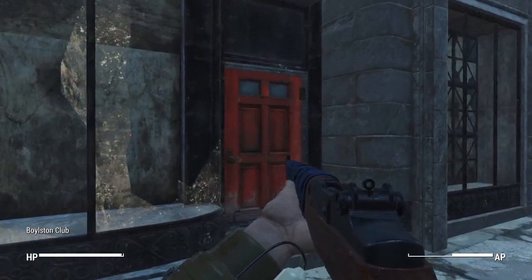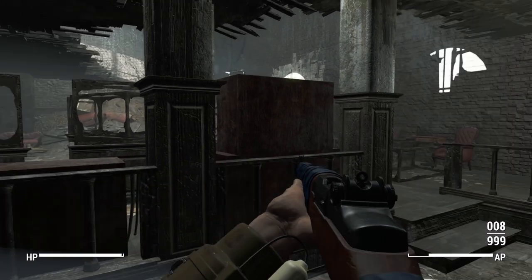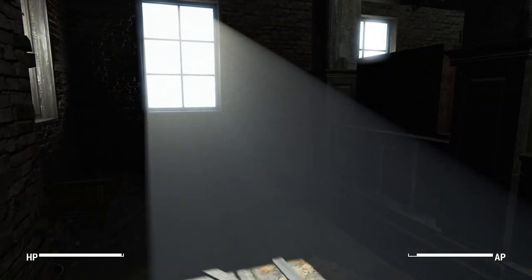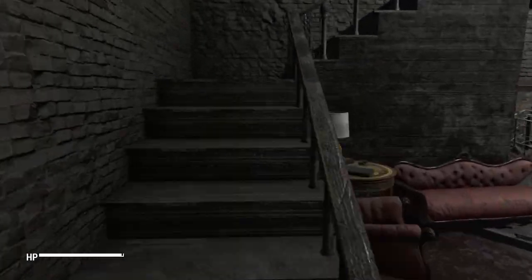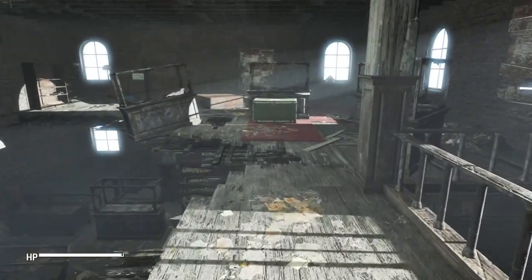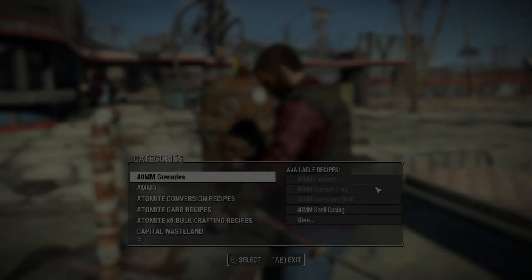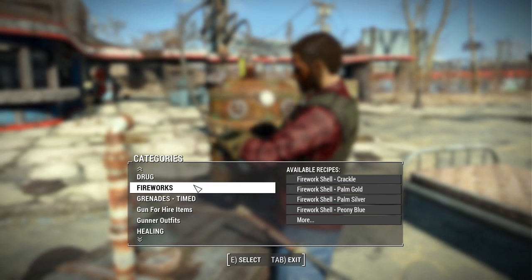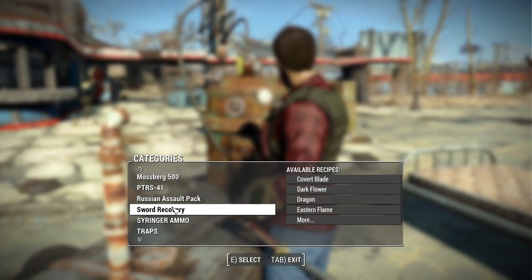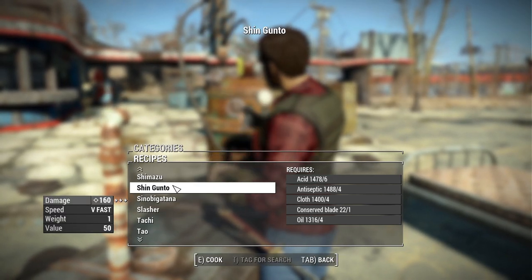If you want to acquire any of these swords, they're actually not added to the leveled list. Instead, there is a new location — an antique sword store — and if you go in there, there will be a trunk full of conserved blades. You take these blades to a chemistry station, and that's when you can start crafting the new swords. Just look for the new section called Sword Recovery and from there you have access to a ton of new swords.